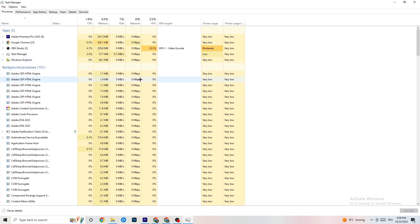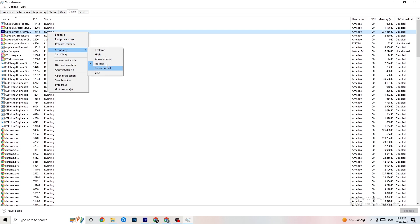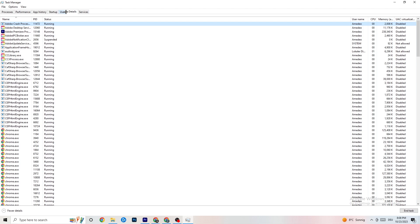Next, go to the Details tab in the top left corner of Task Manager. Search for your game — I haven't started it currently but the process is the same. Right-click your game's process, hit 'Set Priority', and you'll see it's set to Normal. Change it to High or Real Time — check which works better for you — then hit Apply and exit.